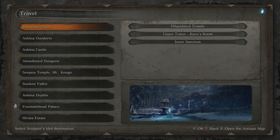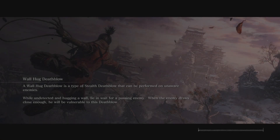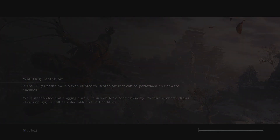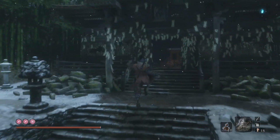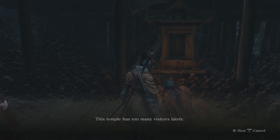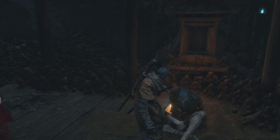Alright, today let's go really quickly to the Dilapidated Temple, because what we're going to do is probably our last opportunity to give sake to people. I just want to quickly check if I'm able to do that for any other character. I don't think I am, but we may as well quickly check. If there's any I can give, it'll probably be the Ashina sake to the Sculptor, because I don't think we've done that.